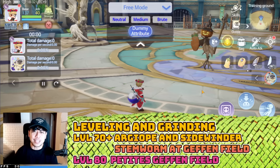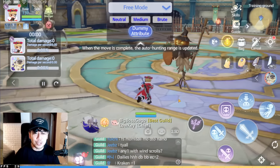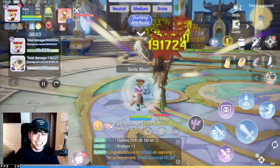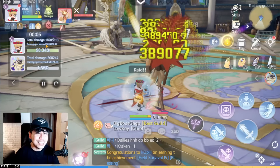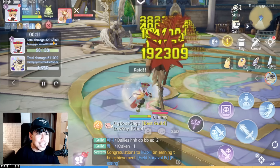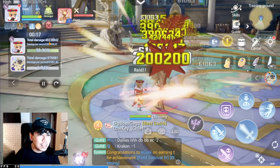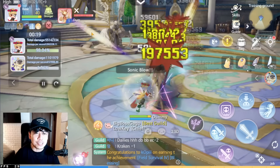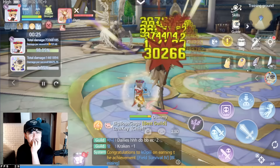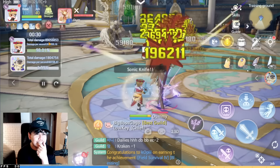Now for the damage test — let's just auto-attack the dummy without modifying its stats. Look at this — 30, 40 seconds in, not even modifying the dummy stats, 20 seconds, 60 million damage. This has a lot more damage!